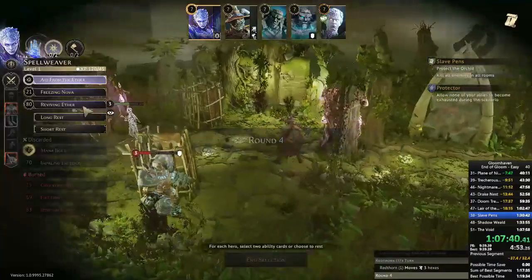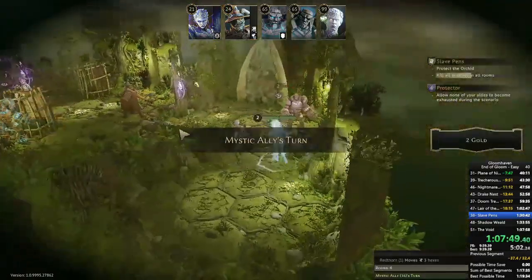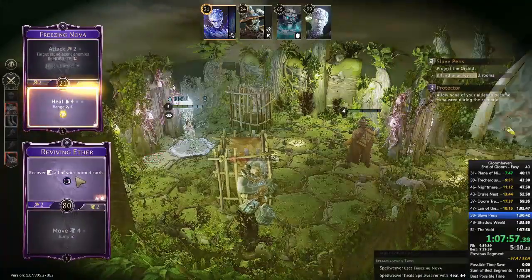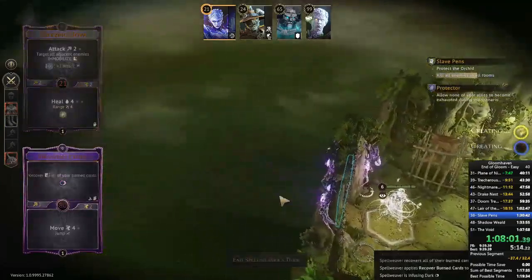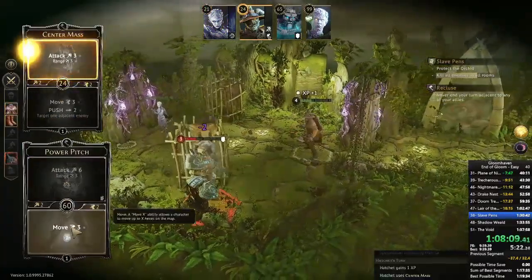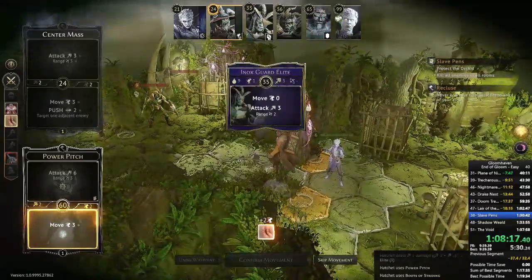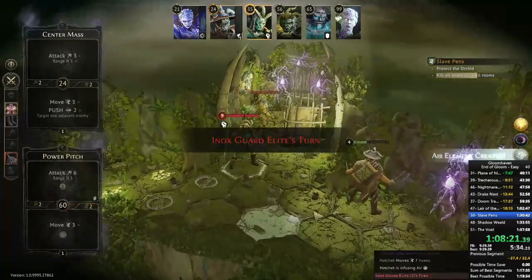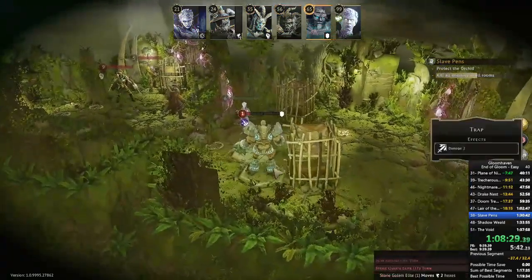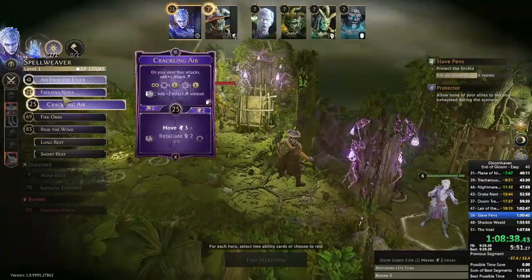Red Thorn is now on the loose and just going to walk forward for the rest of the scenario. It seems like I'm in a good position but the Hatchet has used a lot of lost cards and hasn't activated the Favorite yet. Killing the stone golem is awkward — anything other than Power Pitch isn't a guaranteed kill. I get the minus-two but I still have wounds available, so he'll die, and I don't think he can kill Red Thorn before he dies — he's only getting one more turn. This archer has to stay still with his speed card. Red Thorn won't move again.